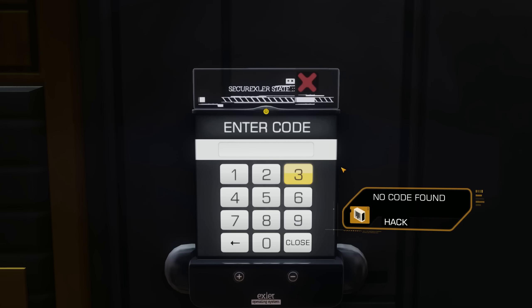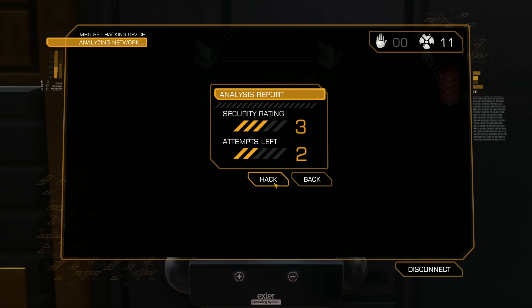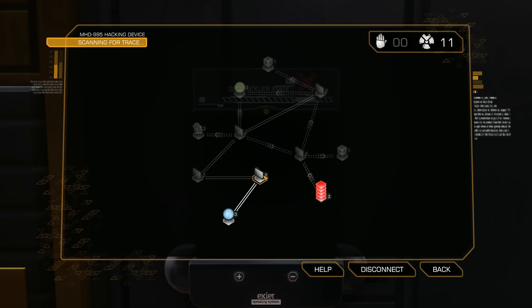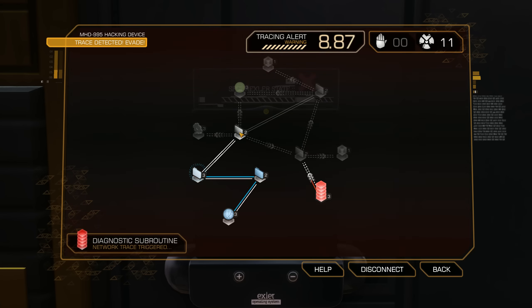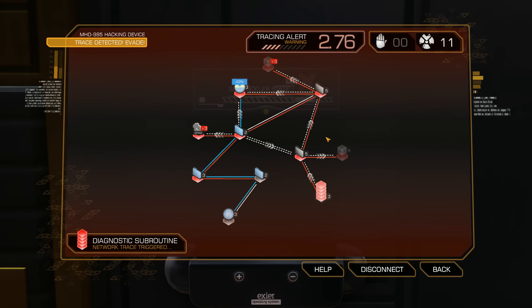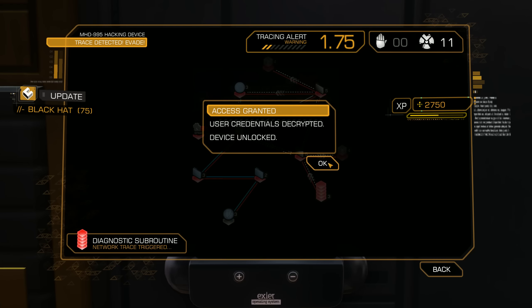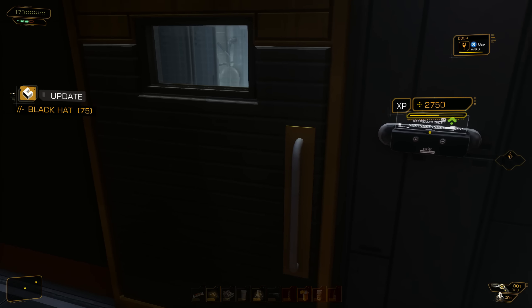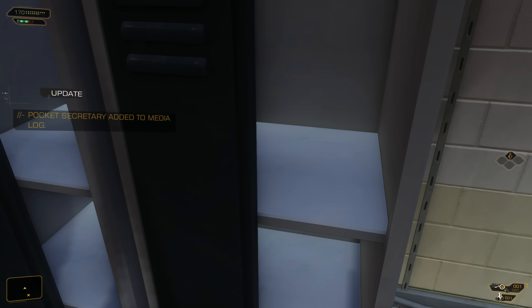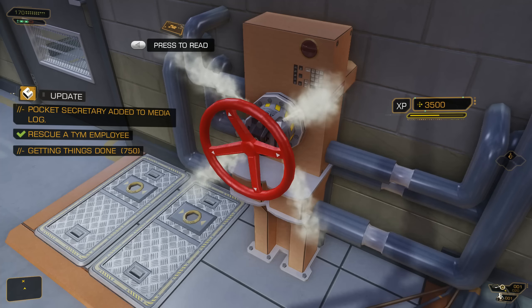I hit the wrong button — hit right mouse instead of left mouse. Alright let's do this again, luckily we're still good to go. Let's go ahead and do up to two, up to 40. Access granted — we didn't get any extra things but no worries, we were able to accomplish it. Pick up this here and there you go.